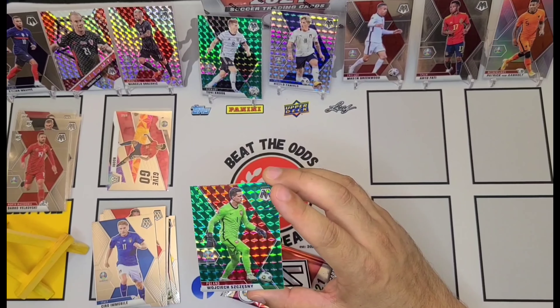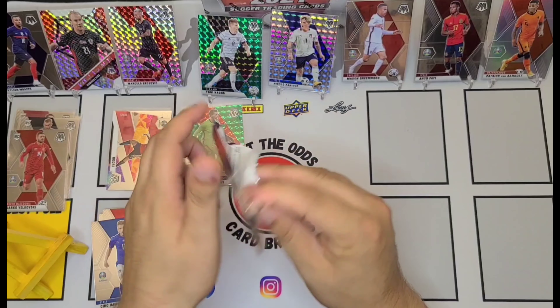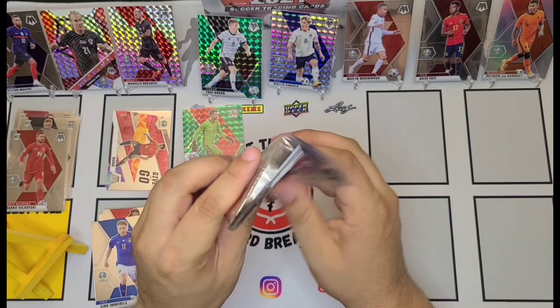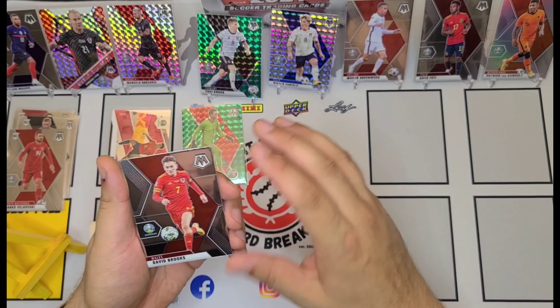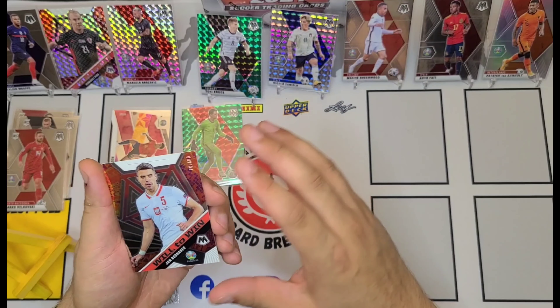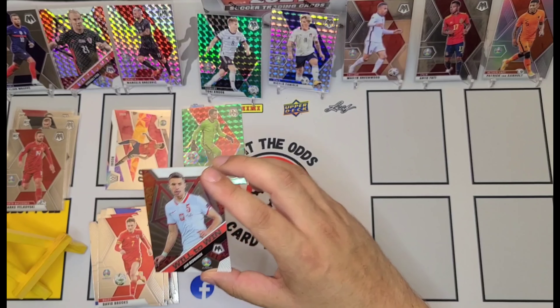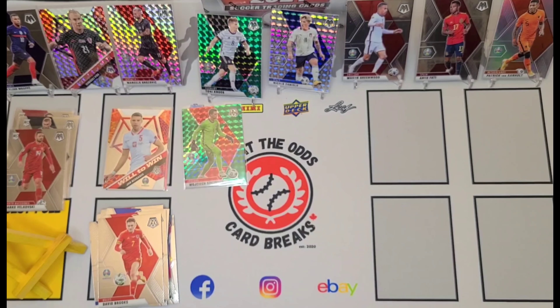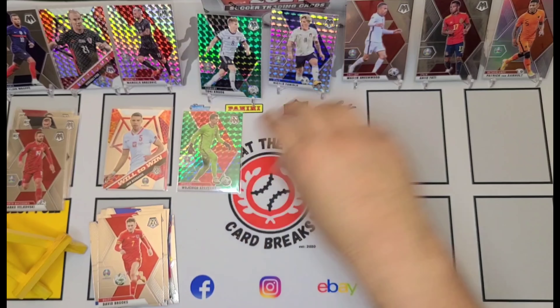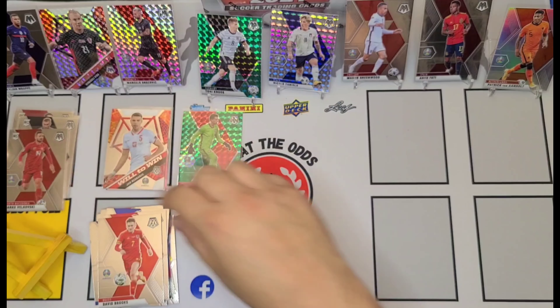Merrick Rodak. It's interesting how that font is so much smaller than the font of Kevin Mbabu. And there's a Ciro Immobile. And Szczęsny — gotta love those Polish names. I haven't the slightest idea how good that card is, but that's probably my favorite name to have said so far in this episode. Let me know in the comments, all you soccer gurus, if I actually got that right. Rasmus Schuler, Stefan Liener, David Brooks — I can say that name — and the last card is a Jan Bednarek Will to Win. That's going to be the spread for the Blaster Box.